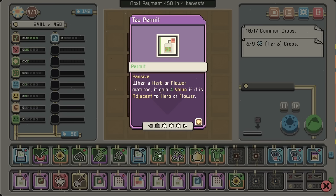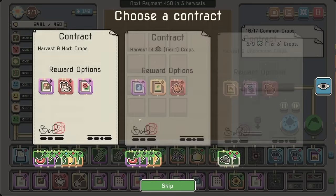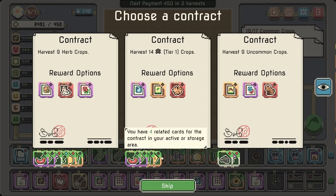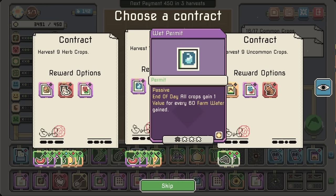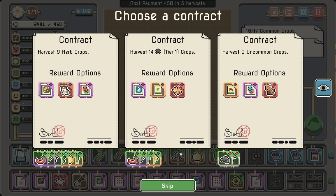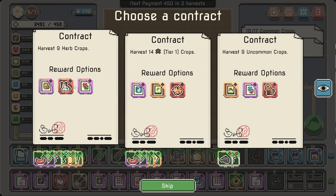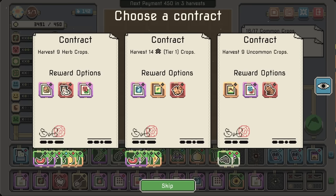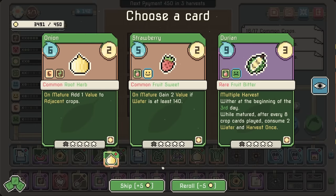We get our — okay, I got to take a look at this. We've got to mush those together at this point. Any of these good? The wet permit ain't terrible.